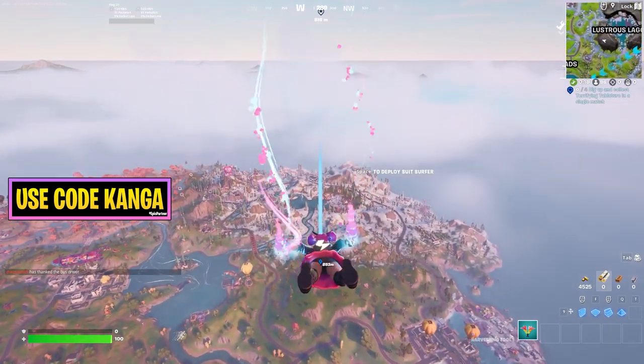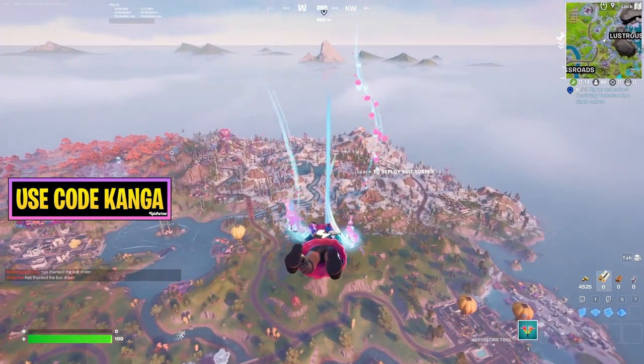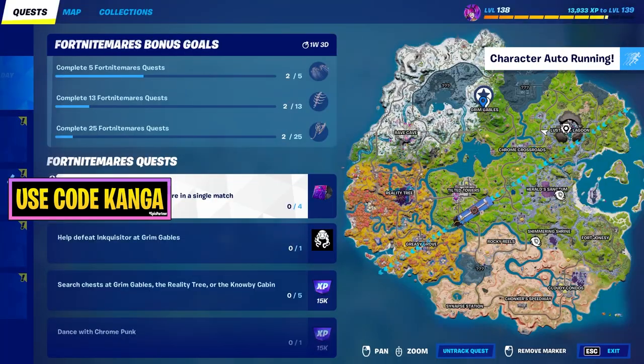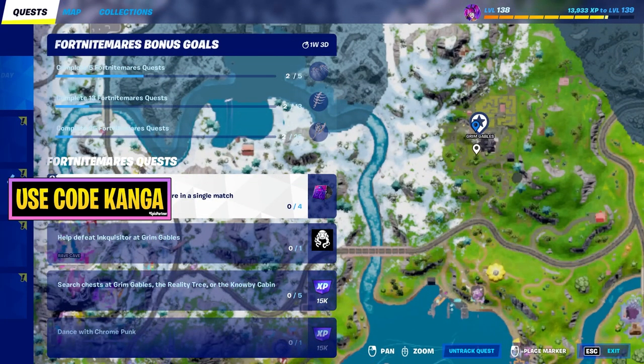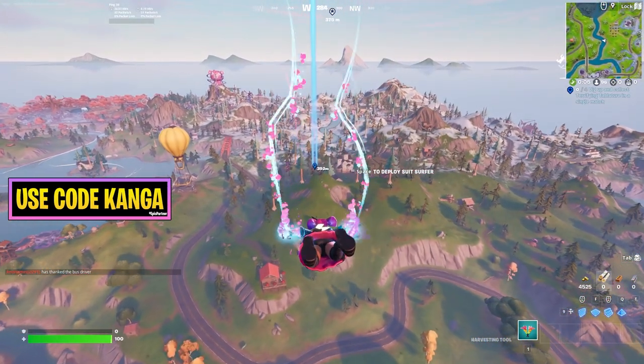One of the new Fort Nightmare quests is to dig up and collect terrifying tablature in a single match. You have to collect four of these, and all four of them are going to spawn down at Grim Gables. This will go over all four locations and a route you can take.